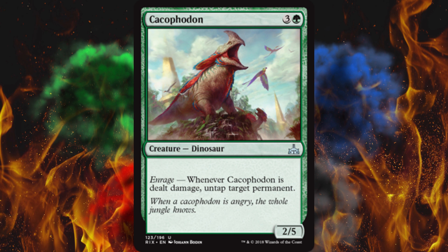Cacophonon — which basically means noisy dinosaur — it has enrage, it's a 2/5 or 4/4, and whenever it is dealt damage, untap target permanent. Okay, that's an infinite combo. That has got to be a record for the most infinite combos made by one irresponsibly designed card, ever, in the history of the game. Any creature, artifact, enchantment, or land that can deal damage to a creature — this is an infinite combo. Would the combo actually do anything? Depends upon what you're using, but still — infinite combo.